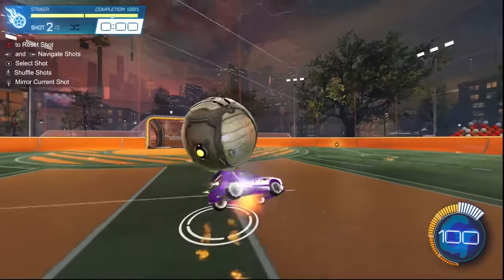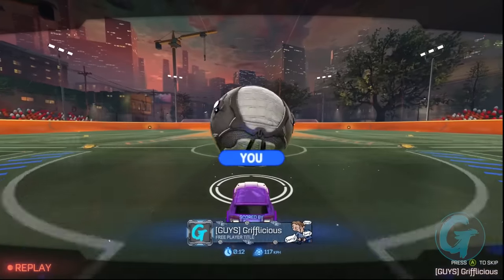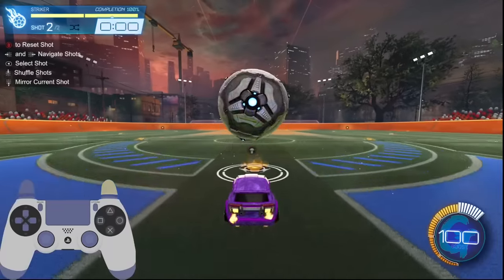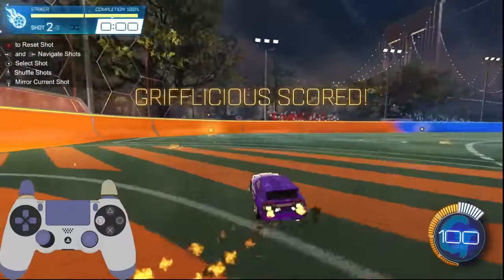First, we put the ball on our car, dribble it for a quick second, and then flick it into the goal. Boom. Easy. Thank you. Please like and subscribe. Dear God, if only. The entire mechanic itself is a little more difficult to pull off than your standard flicks, but thankfully the parts to learning it aren't. Like always, I find it best to break everything down, find ways to provide real-time feedback to what you're doing, and help give you the steps to execute it on your own.